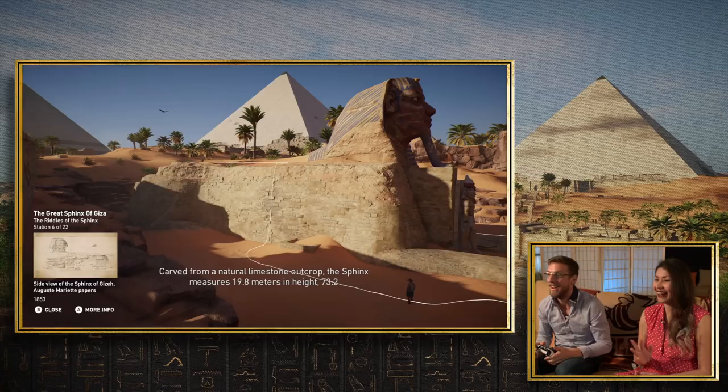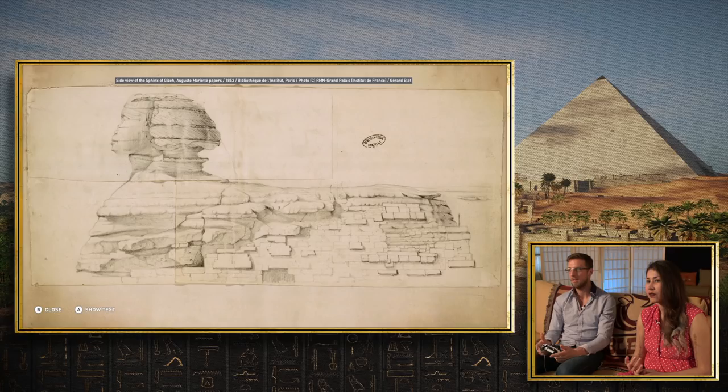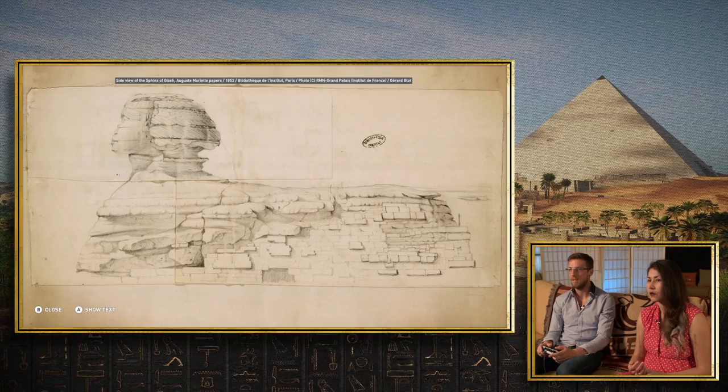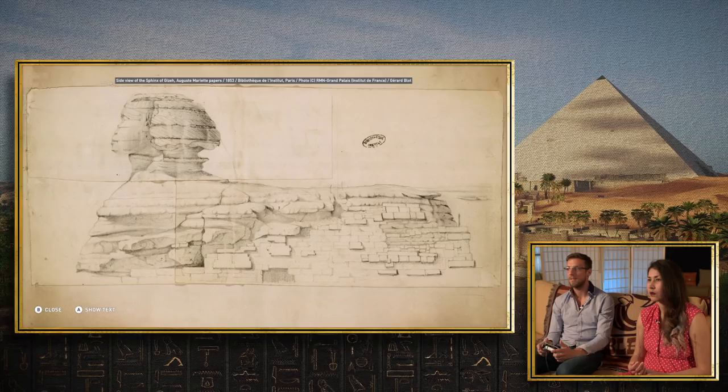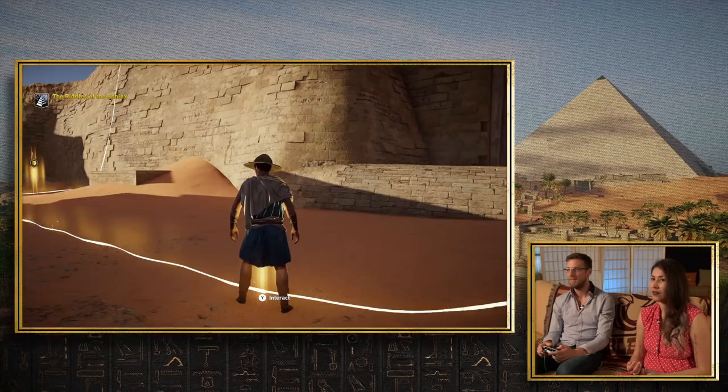We used one of the sources from Auguste Mariette from his own papers — we asked the Institute in Paris for access. He's one of the most important archaeologists who worked on the site of the Sphinx back in the days. It's quite interesting to be able to show that and teach a little bit about Egyptology.